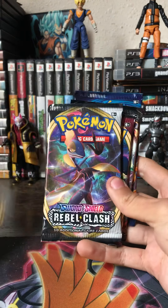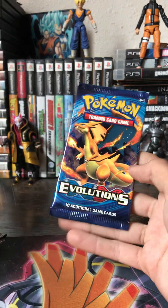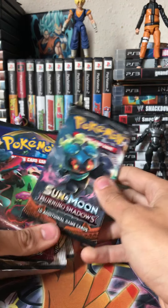You get Rebel Clash, Sword and Shield, Rebel Clash, another Sword and Shield, Burning Shadows, and XY Rise of Evolutions. XY Rise of Evolutions will be saved for last.